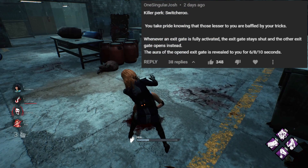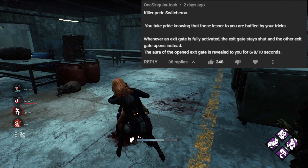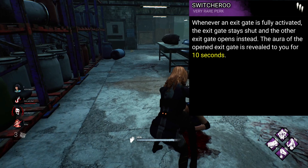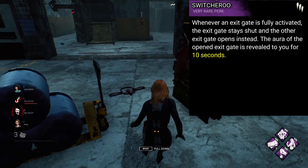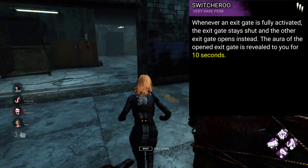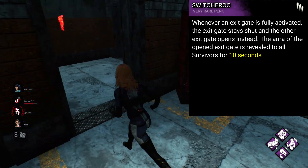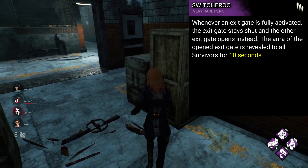One Singular Josh came up with the perk Switcheroo. Whenever an exit gate is fully activated, the exit gate stays shut and the other exit gate opens instead. The aura of the opened exit gate is revealed to you for 6, 8, 10 seconds. The idea is to confuse survivors by having them open one gate only for the other to open, giving you as the killer a potential second chance to down someone. It's a much more interesting way to implement an endgame perk over something like No-Ed. I think the aura reveal is meant for the survivor — they open one gate, they see the other, and they have to sprint to it before they're caught.